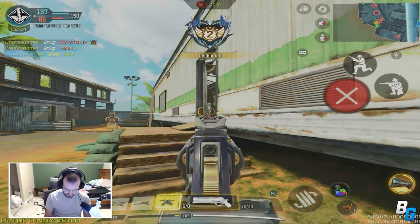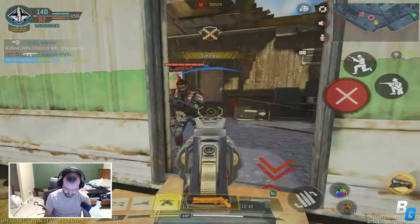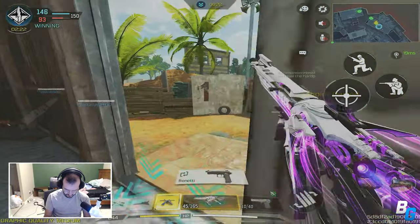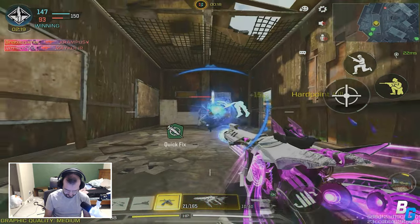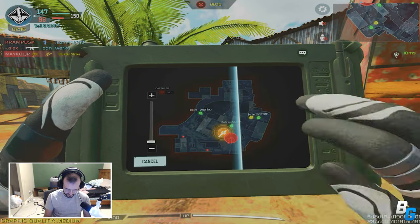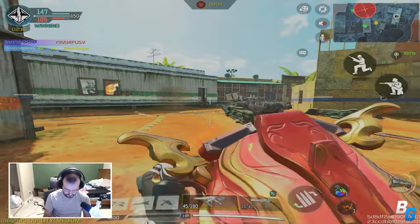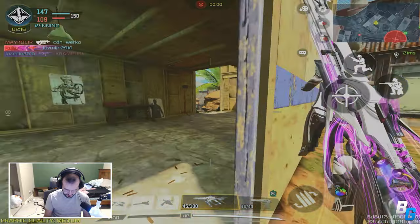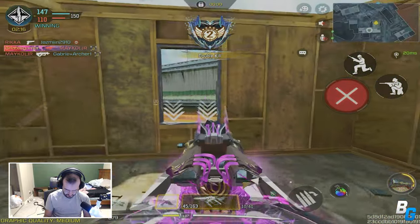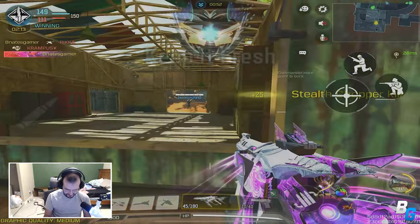Alright, I gotta break this — I don't want him to get too many points. I'm just gonna call in my stealth chopper now. I hope I didn't put it right under that thing because it might destroy my chopper. One right here, one right here. Yo, we need one point. Alright, there we go!